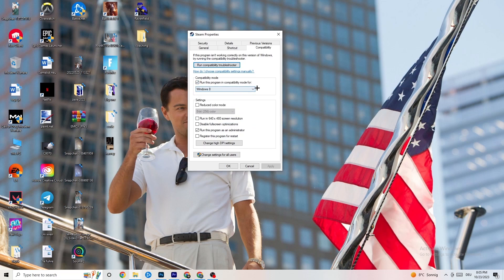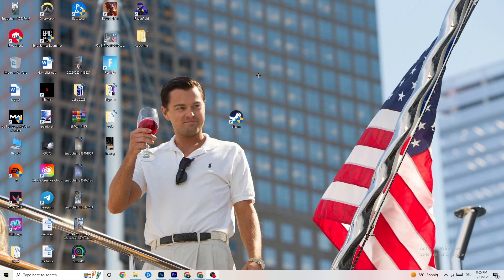Select the latest Windows version you have. Afterwards, disable 'Reduce color mode,' disable 'Run in 640x480 screen resolution,' disable 'Full screen optimizations,' and enable 'Run this program as an administrator.' Then hit Apply and OK. Restart your PC — you'll see the administrator symbol on the shortcut and it will always launch as administrator, helping reduce crashing issues.